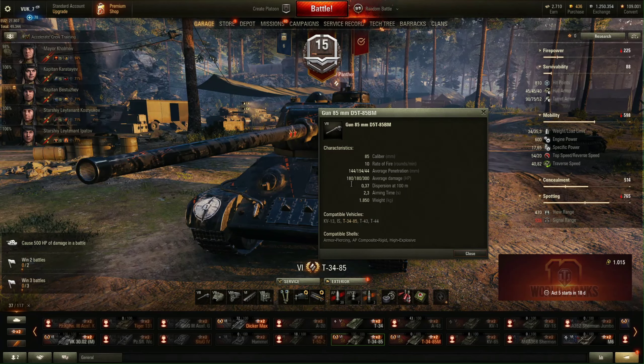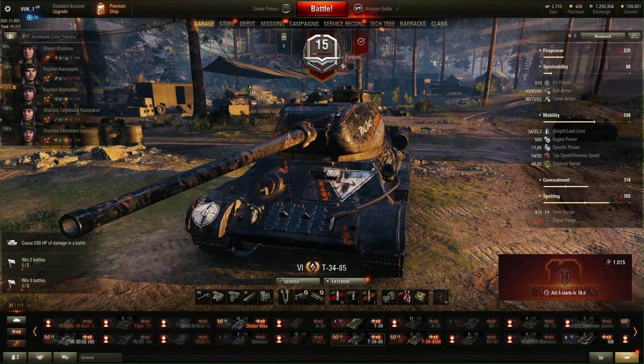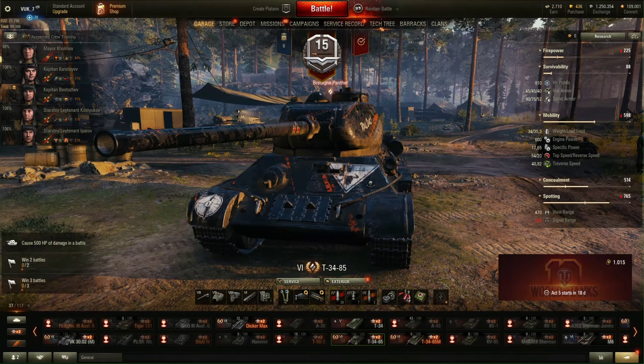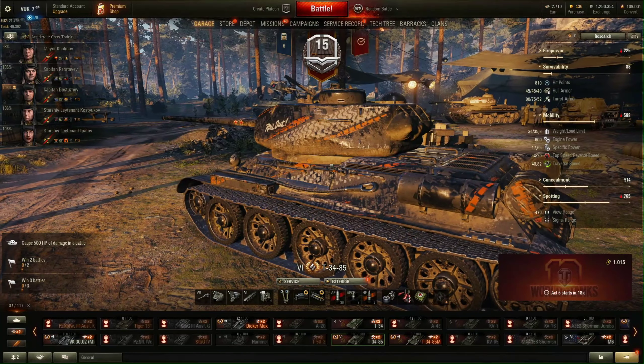Alpha is 180 with AP and APCR, and 300 hit points with HE rounds — another point for HE rounds here, but don't use a lot of them. Accuracy is 0.37, a pretty accurate Russian gun. 2.3 seconds aim time, that is something like average for medium tanks, so you can work with that. This gun will behave well; not the greatest gun depression, but you can work with that too, it is not bad.